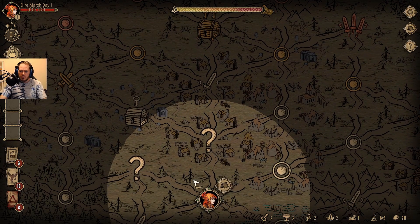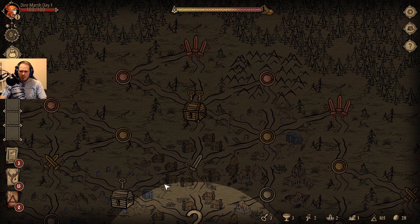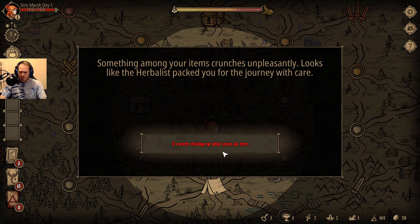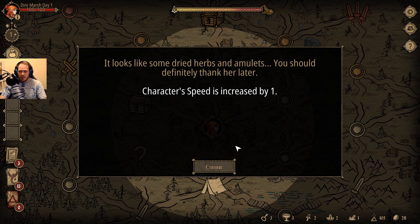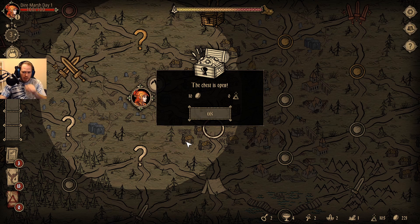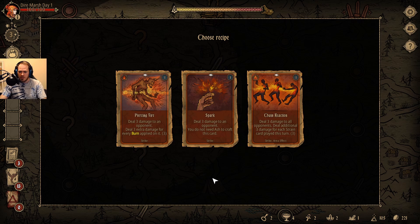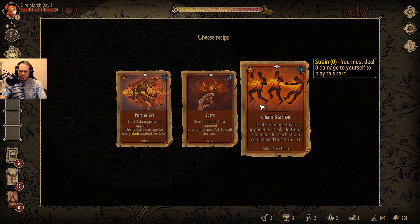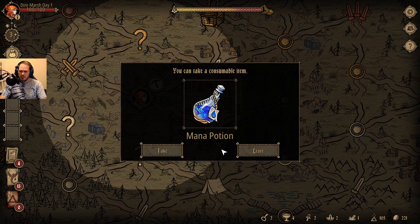We have plenty of keys, so I think I'd like to hit here, here, here, and here and see where that leaves us. Something among your items crunches unpleasantly — looks like the herbalist packed you for the journey with care. Character's speed is increased by one. That sounds good. I'm going to unlock this — ten gold and a recipe. We're looking for something that says discard. We'll grab the piercing fire recipe and a mana potion.